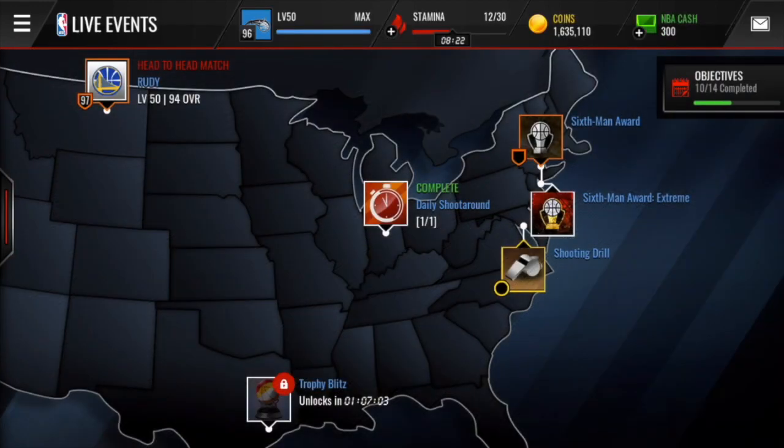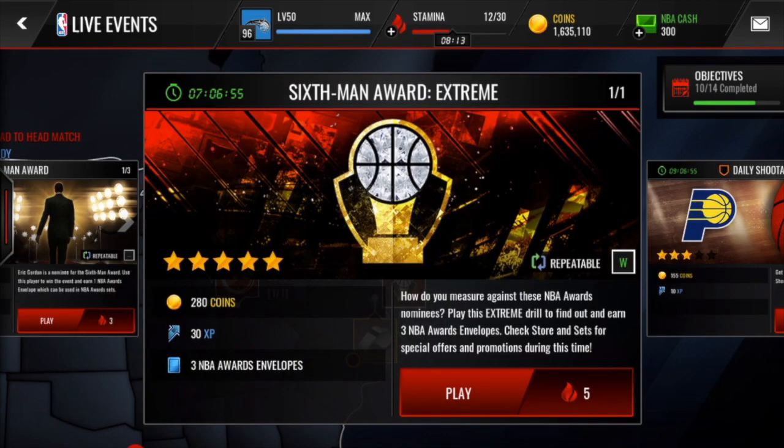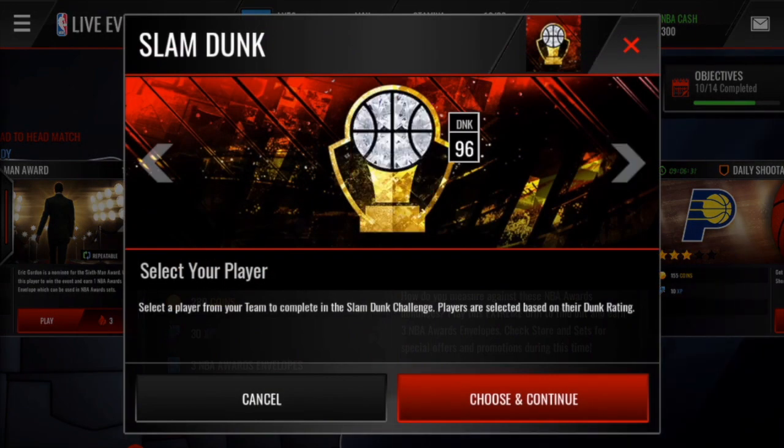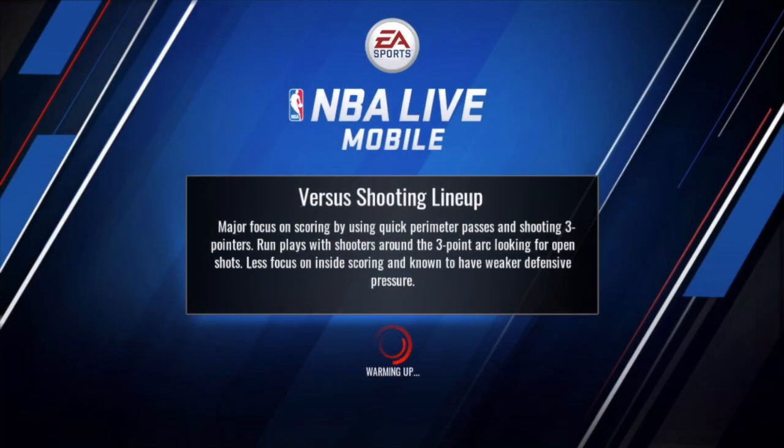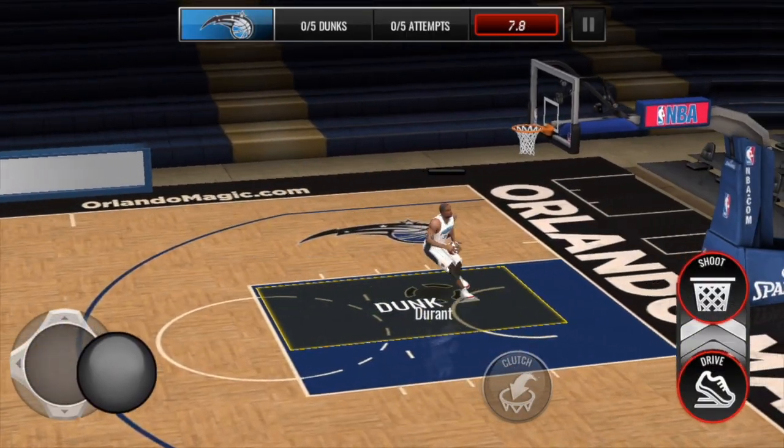By grinding these objectives you'll also be doing the standard and extreme live events. The extreme live event is very achievable right now — when the promo first went live it was a hard three-point contest, but this one is just make five dunks out of five attempts. It costs five stamina but you get three NBA Awards envelopes. I've been doing this with 99-overall Kevin Durant and he hasn't missed a dunk yet.